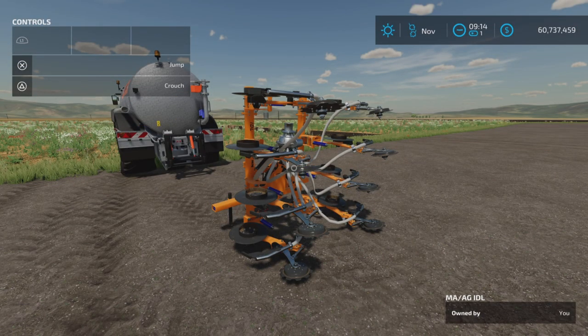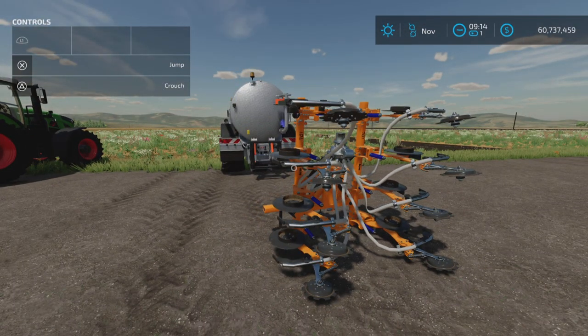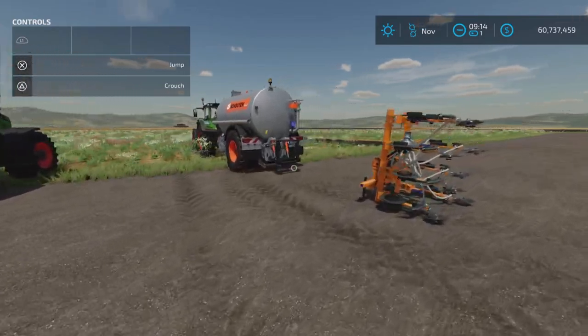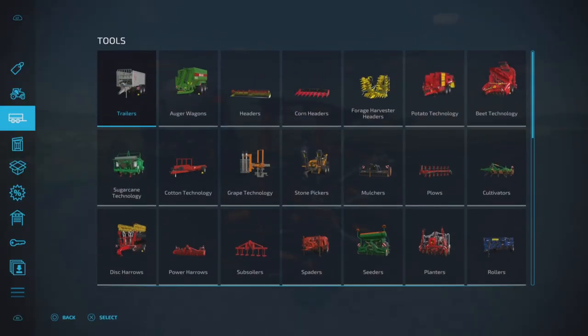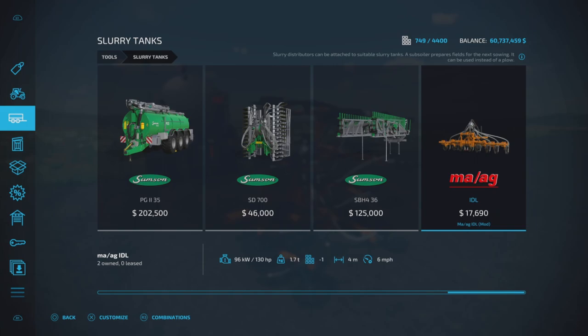Loony Farm Guy here, and this is the MA AG IDL by SMI Modding Team on Farming Simulator 22. It's for all platforms: PC, Mac, and console. I'm on PS5 here on Fox Farm for this demonstration. It comes in a couple of configurations, which we'll talk about in a moment. Under Tools and Slurry Tanks, it costs $17,690, requires up to 130 horsepower, has a four-meter operating width, at six miles per hour.